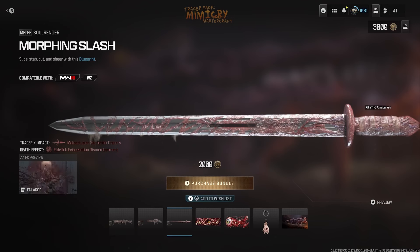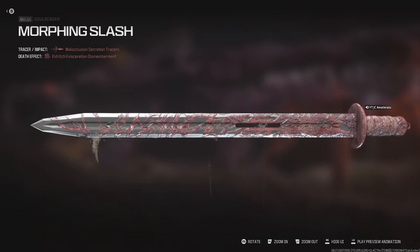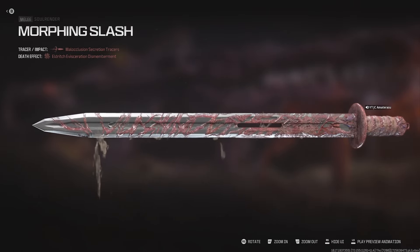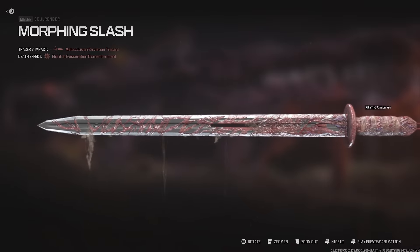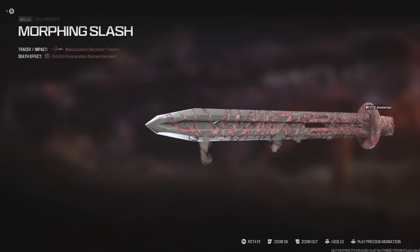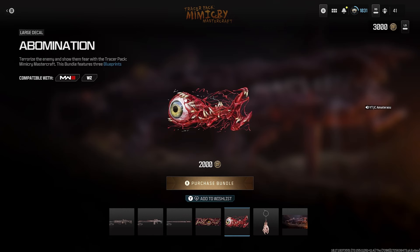Next we get the Morphing Slash Soul Render melee weapon. This one's also leaking some stuff — looks like drool or decay. But the Soul Render looks pretty lit too with the flesh skin on it.